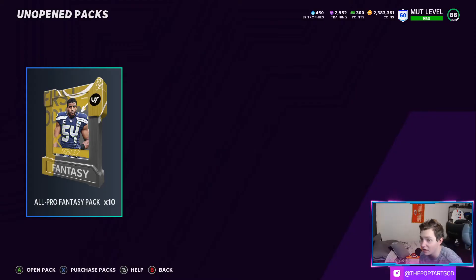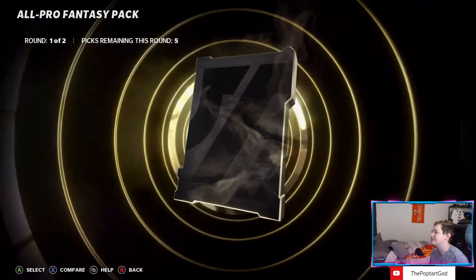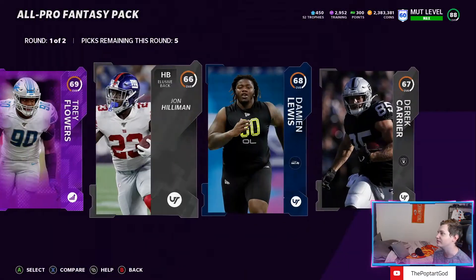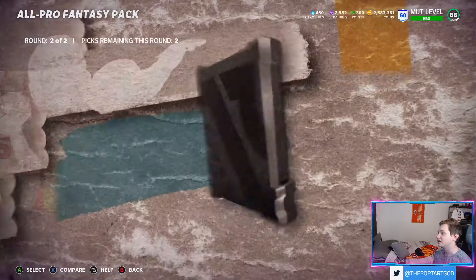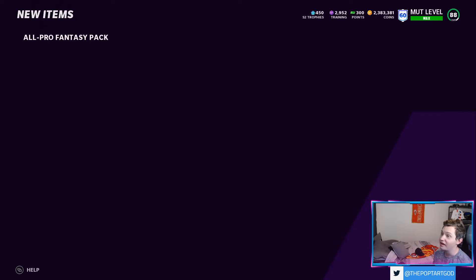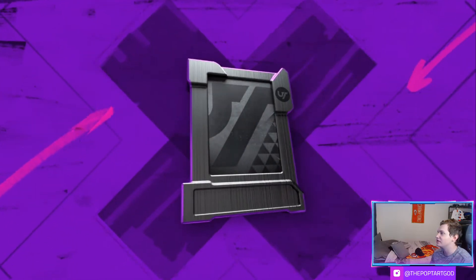Alright, so we have the 10 packs purchased and we'll just go see if we can get Stefan Diggs. I know this probably isn't the best idea with Most Feared coming Friday, but I'm more than likely going to be opening a bundle come Friday. We got nothing too interesting in that first round — oh, Team of the Week! KML Dean, John Lynch, Jerry Rice, Isaiah... I really thought for a second there we clutched it out right in the beginning.